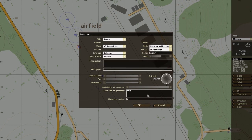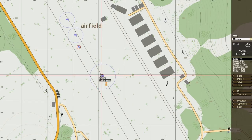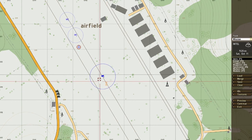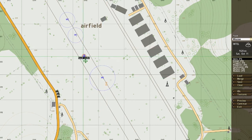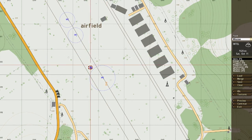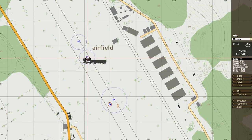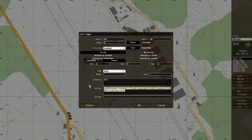Name it ammo1. So the condition for this trigger is 'dead ammo1'. That's the easy bit — we can easily trigger that just by blowing up the ammo box. What you want to do is copy this code inside the active field.